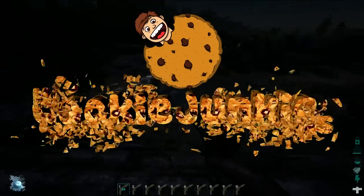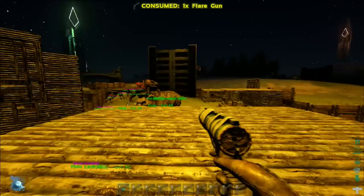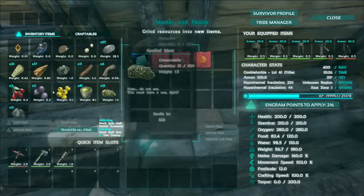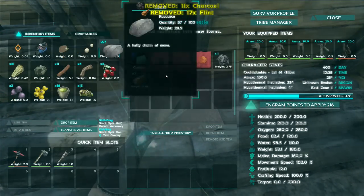Alright everyone, today I'm going to be showing you how to craft and use flare guns. The crafting is really easy — it only requires 4 wood, 2 fibre, 10 spark powder and 2 gunpowder.